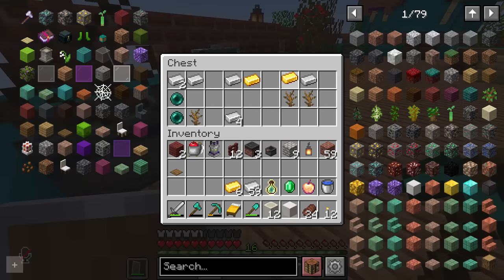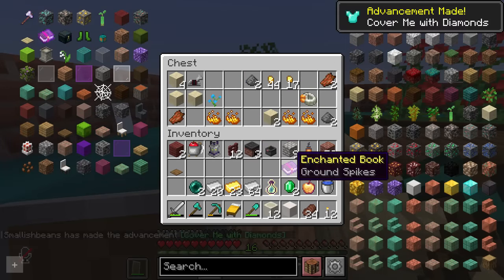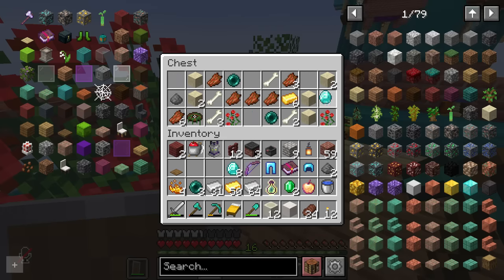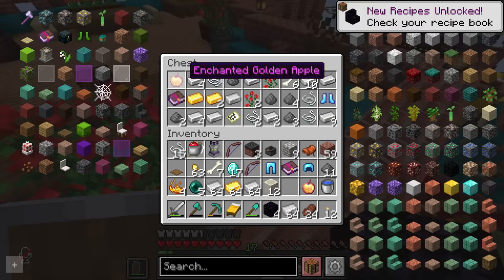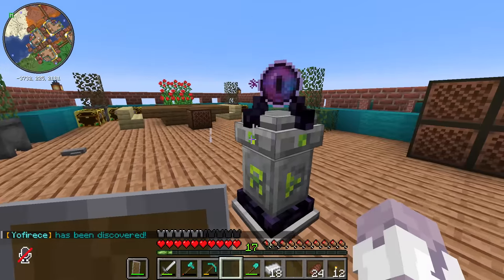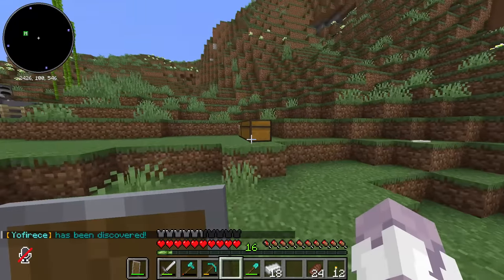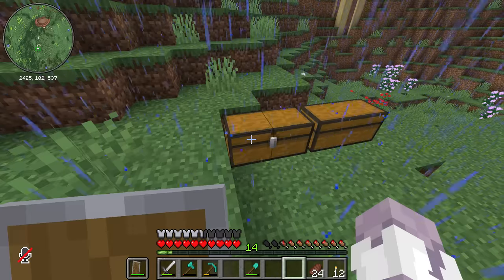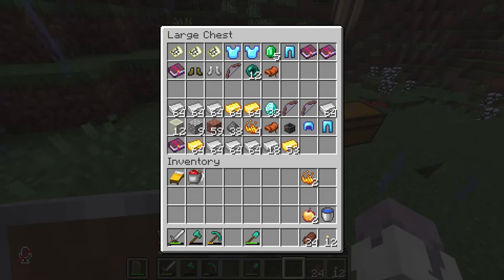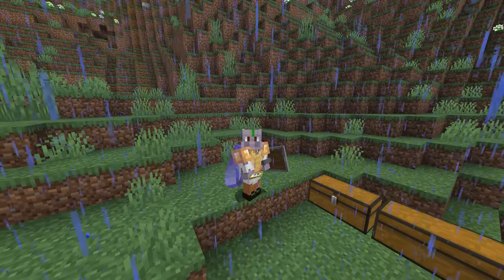There's nothing attacking me yet, so let's just loot all these chests. Holy moly — ground spikes. This is insane. 17 diamonds, another enchanted golden apple. You know it's good loot when you've got to put a waystone down to transport it all home. Look at all this loot. I only went to get some bricks. All these maps look like they go to the same place, but I'm scared to go look.